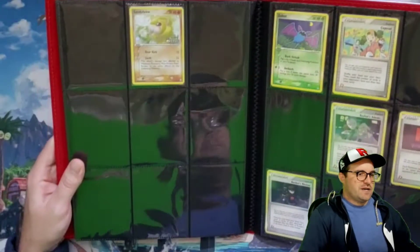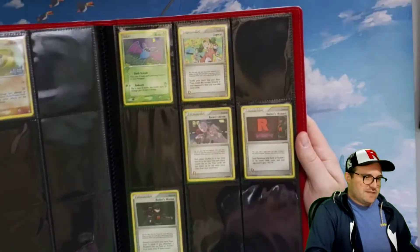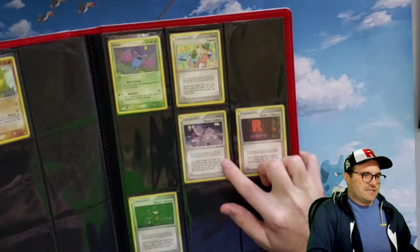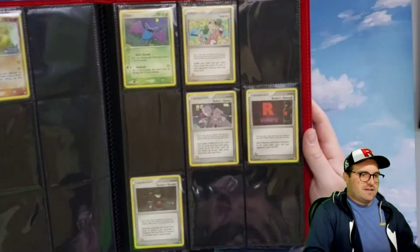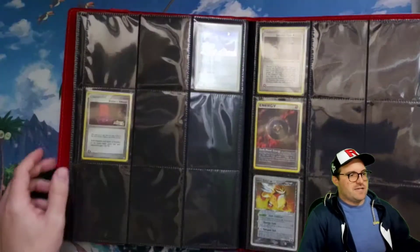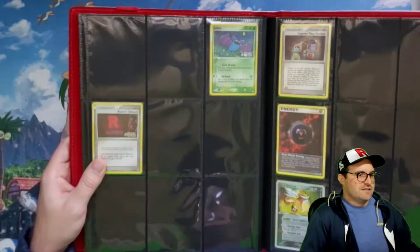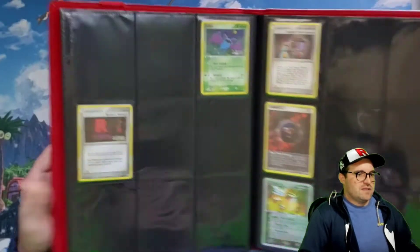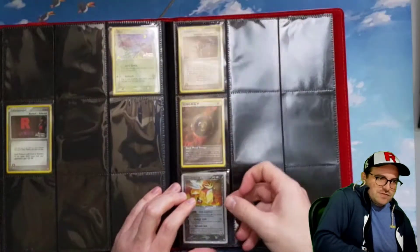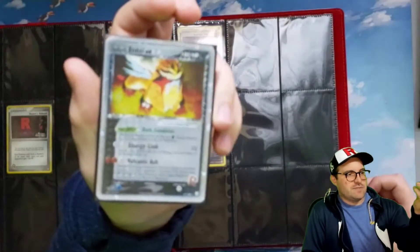We get some pretty bare pages here, so there's lots that can be picked up. That Rocket's Admin is ridiculously expensive — gotta blame all those retro players making retro decks and hoarding those. I know for sure that I'm missing most of the EXs from this set because they are also insanely expensive.